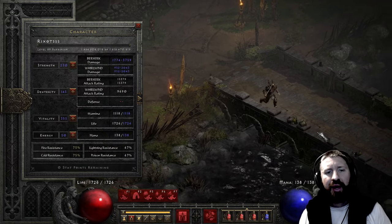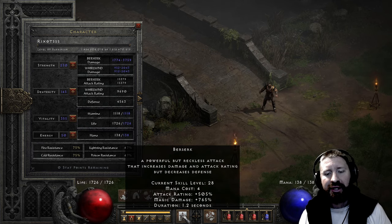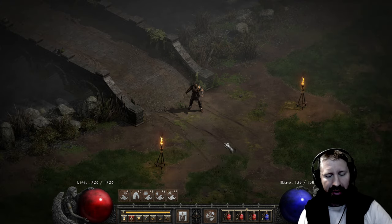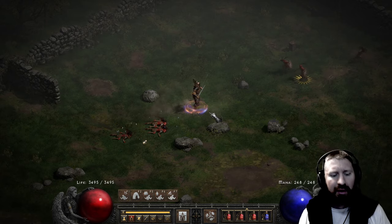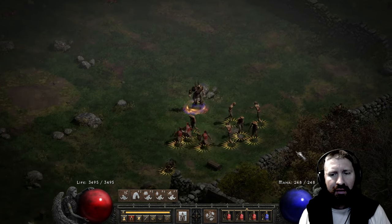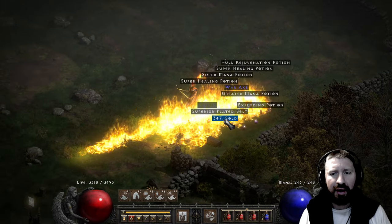On paper, the Whirlwind damage here is 952 to 2043. With deadly strike, that's going to be roughly doubled. I also have Berserk maxed out, though none of its synergies are maxed — I basically just maxed Whirlwind and Berserk. Let's get the Battle Orders, Shout, and Battle Command going. Let's see how well he fares. Oh my god — one-hitting everything, at least the demons anyway. Yeah, a lot of demon damage here, of course. The zombies are undead and I don't have any added undead damage on this character.